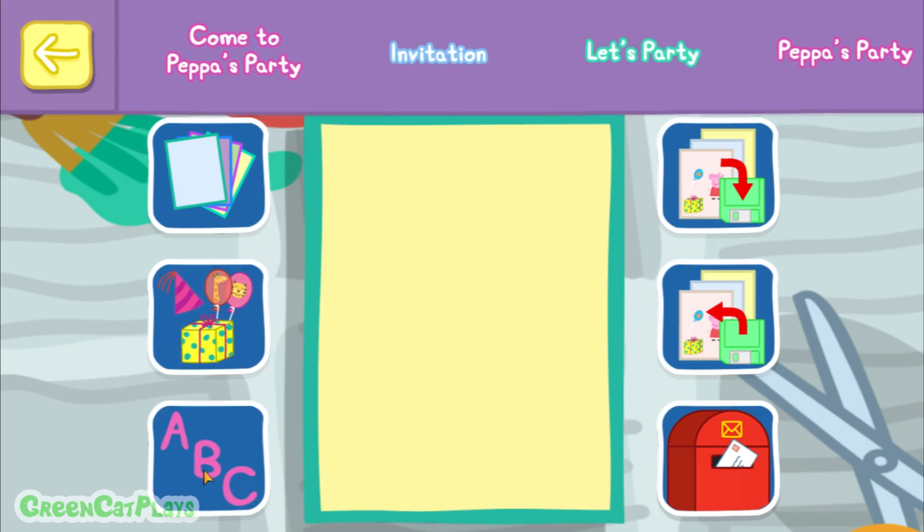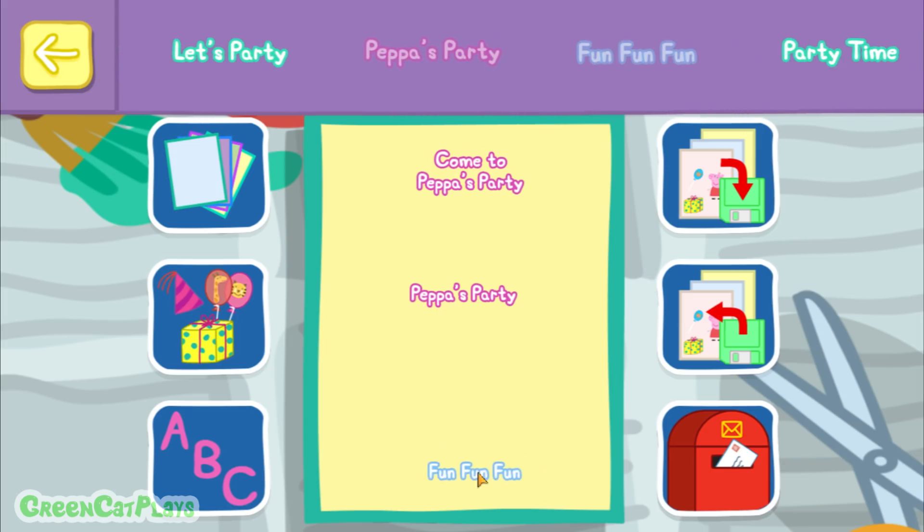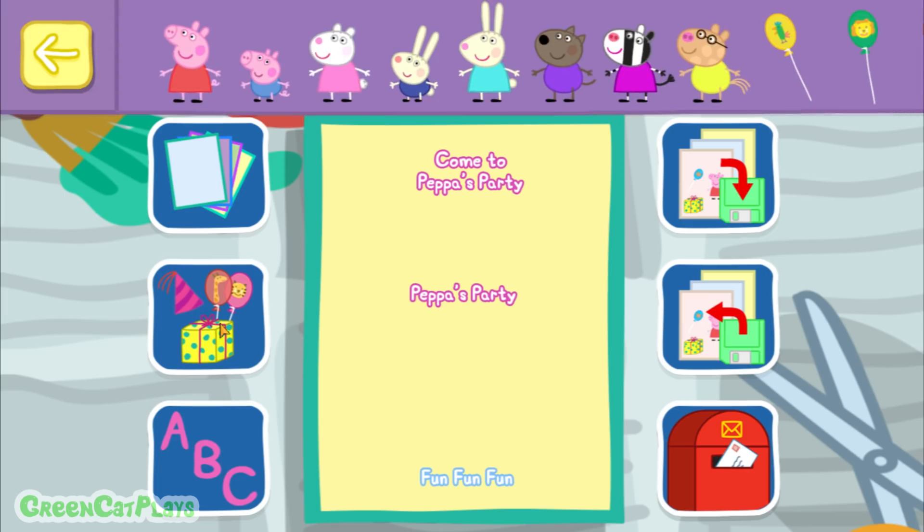Choose some writing for your invitation. Come to Peppa's party. Peppa's party. Fun fun fun. Put some stickers on your invitation. You can make the stickers bigger or smaller by pinching or stretching them with your fingers.